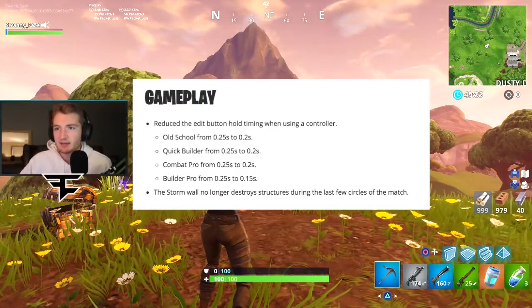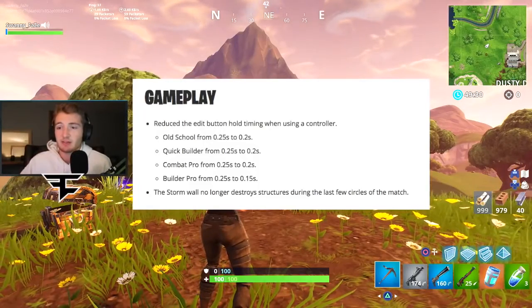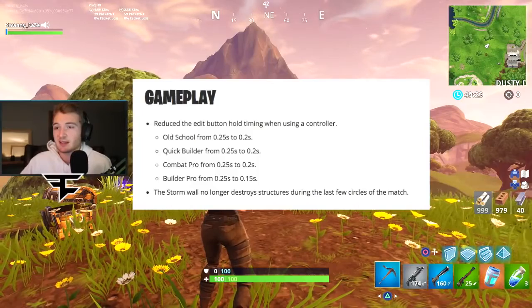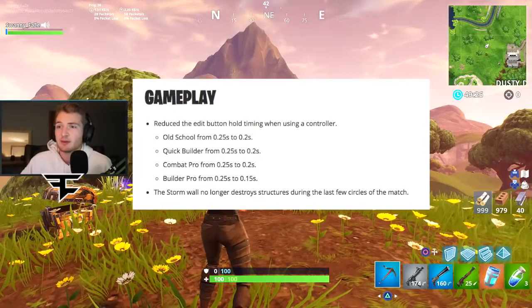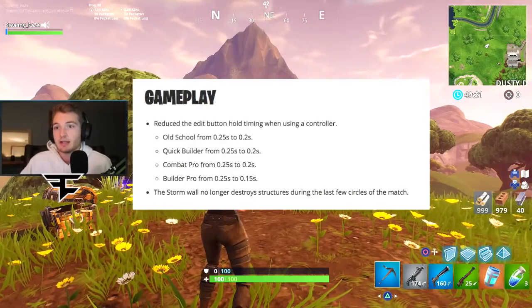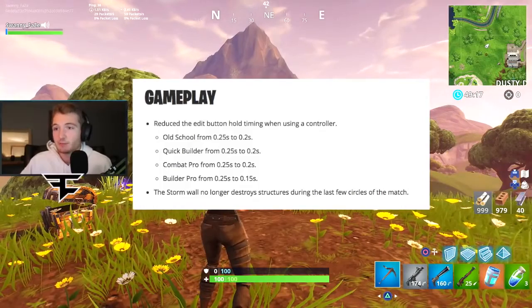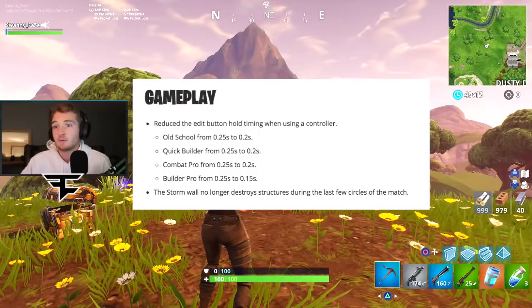Then there are two more: Quick Builder — I never use that setting — also went from 0.25 to 0.2 seconds. Combat Pro went from 0.25 to 0.2. And then Builder Pro went from 0.25 to 0.15 seconds, which is a two-fifths reduction — almost half but not quite.